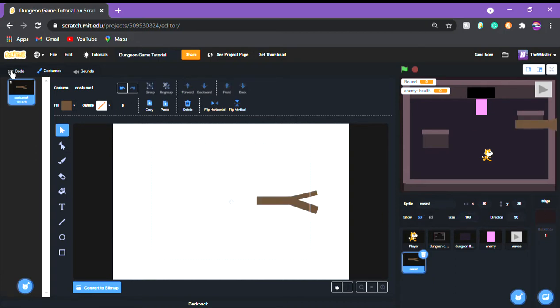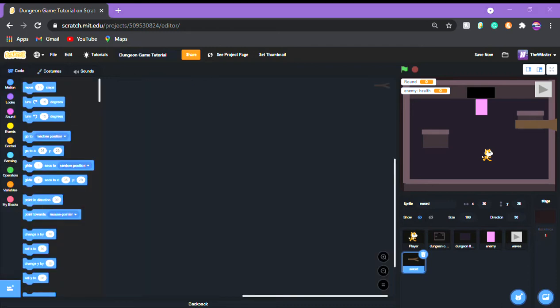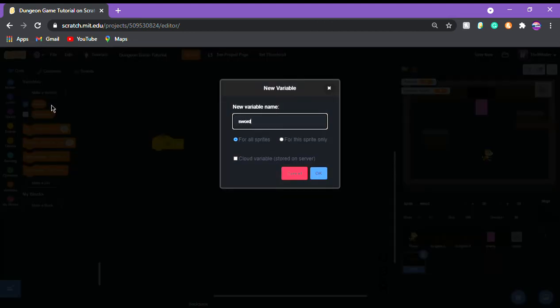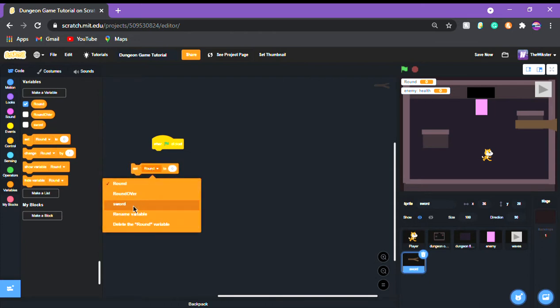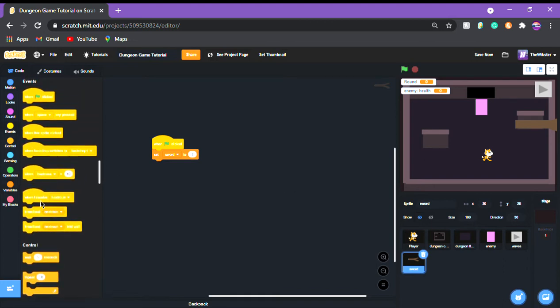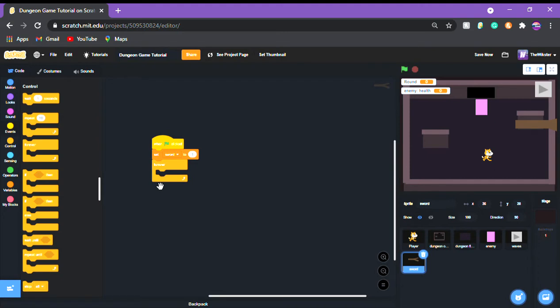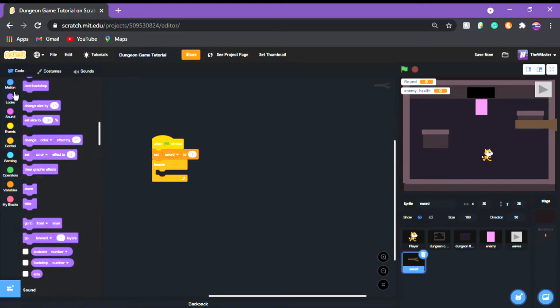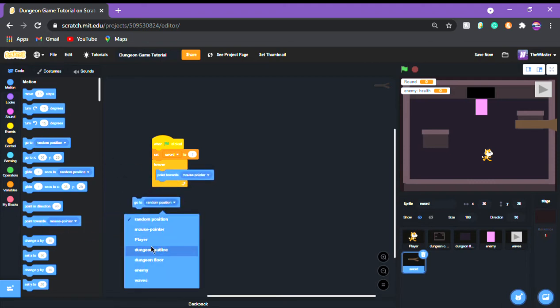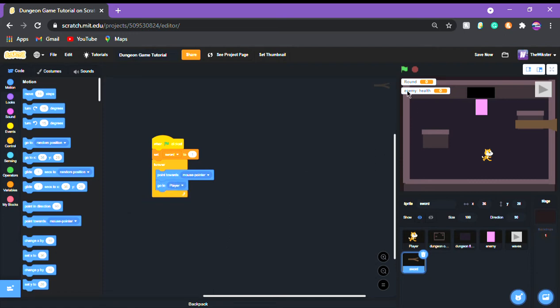Put it to the right a little more. In the code, when green flag is clicked, we're going to make a variable called 'sword' and set sword to 1, because as you progress the game you're going to change weapons. Then put 'point towards mouse pointer', go to the player, and change the size to 20 — perfect, just how big we want it.